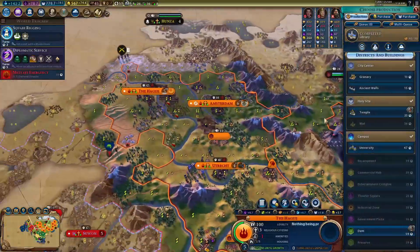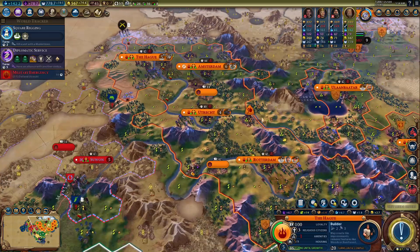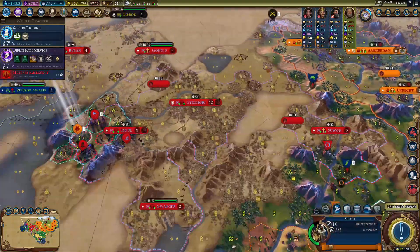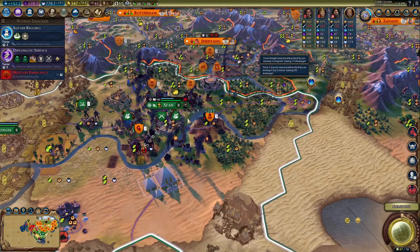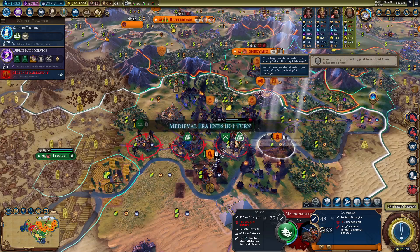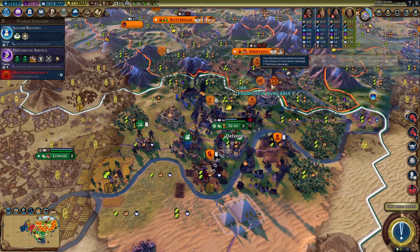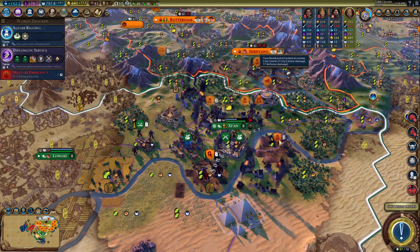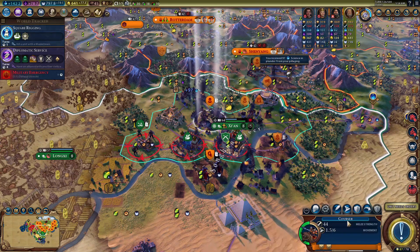Over here we are going to get a builder — the production in the old Netherlands city is pretty bad. Let's chop the marsh and build a mine. The city did like five damage, but that was the catapult. We could use another great general or another bombard for sure. Can I pillage anything here? Yes — I'll do that.